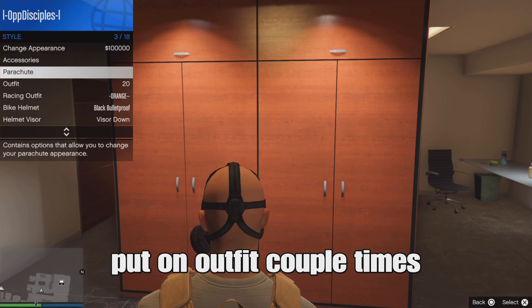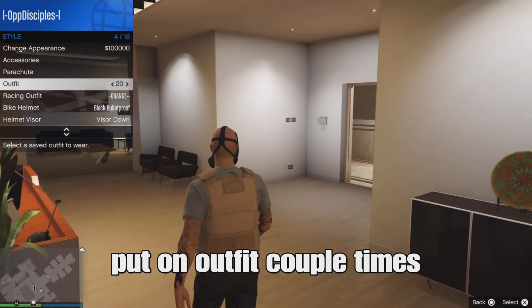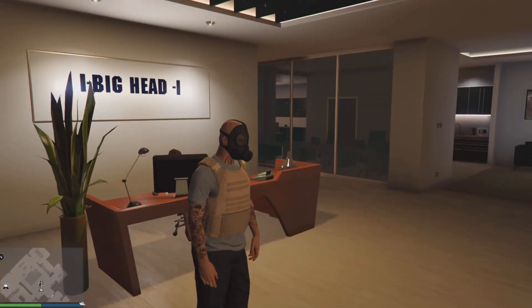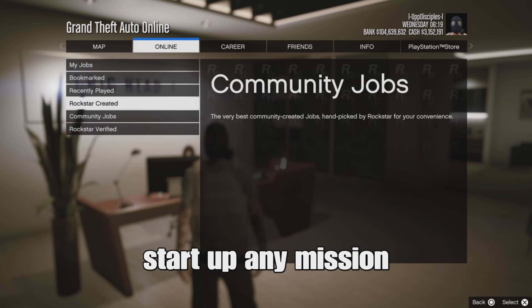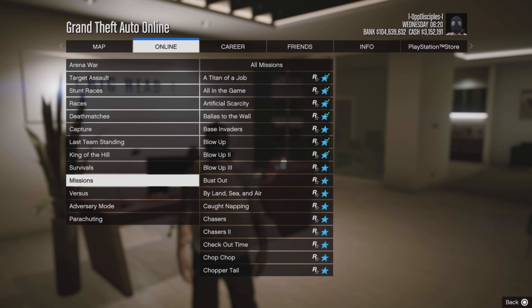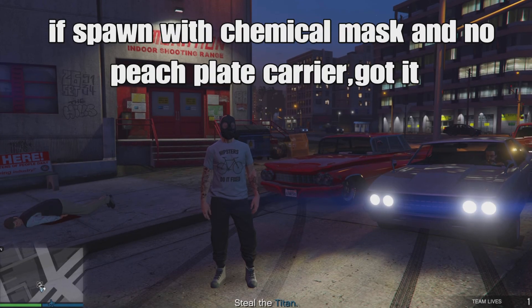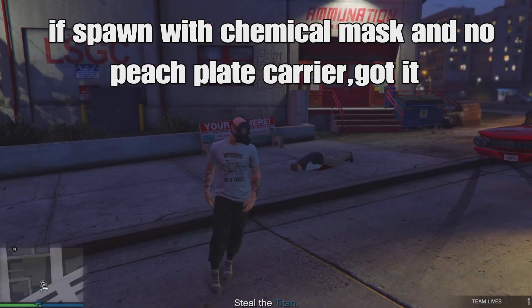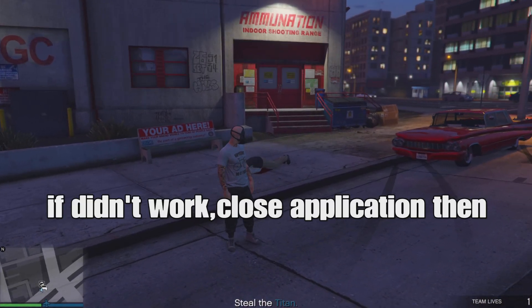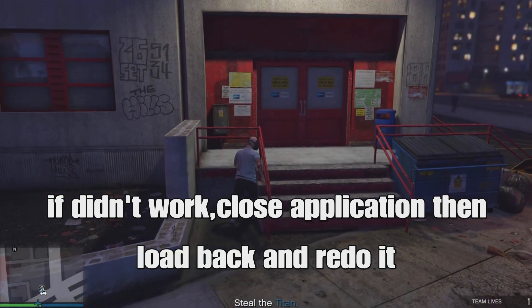If it didn't work, redo the steps. If it did work, save your outfit in slot one or slot 20 again. Then put on your outfit a couple of times - about five to ten times to spam it. After that, open your pause menu, go to online jobs, play jobs, rush curated, go down to missions, and set up any mission but not the first or last missions.